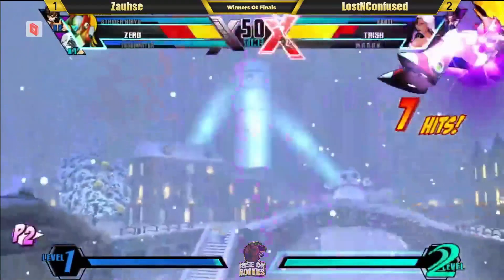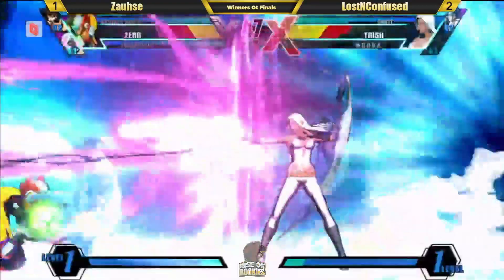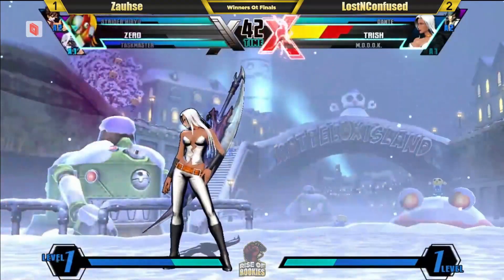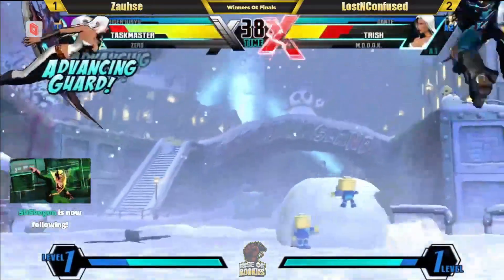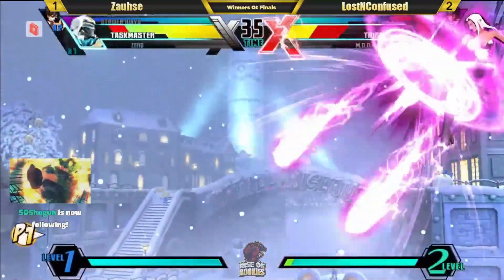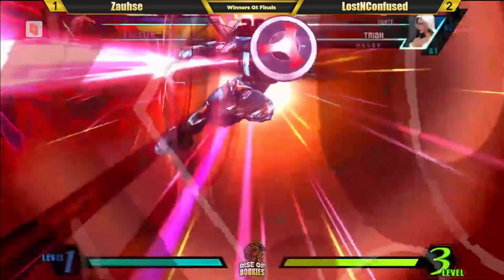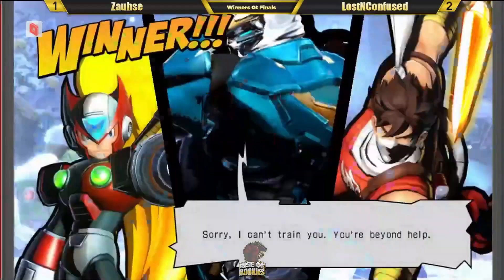Zero just rushing in — random super to slow it down. DHC — I'm surprised. I would have liked to bring in the Dante to go for a chip finish there. Nice cross-up on the peekaboo — so hard to see on this map with the white ground. Nice block on the Vajra — wow, that was great. He's moving — and he moves into a happy birthday! Is this enough? This should be enough. Let's see. Finds the happy birthday — and it's 2-2.